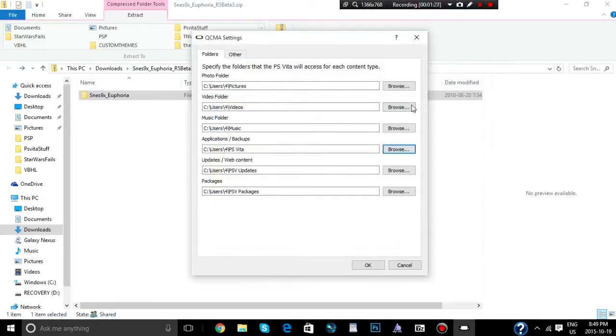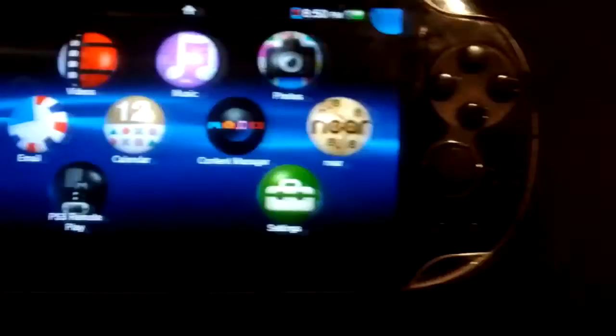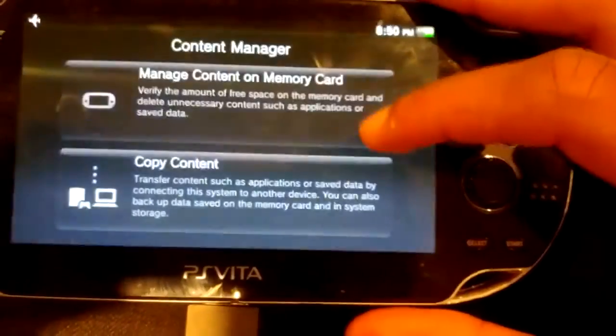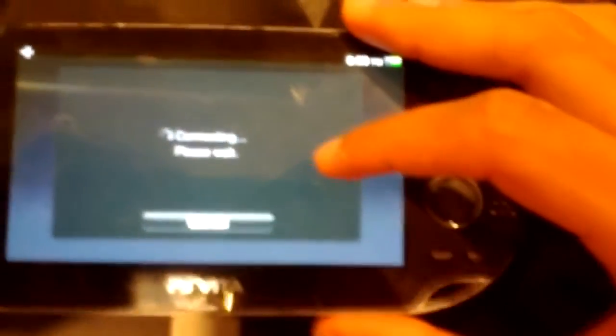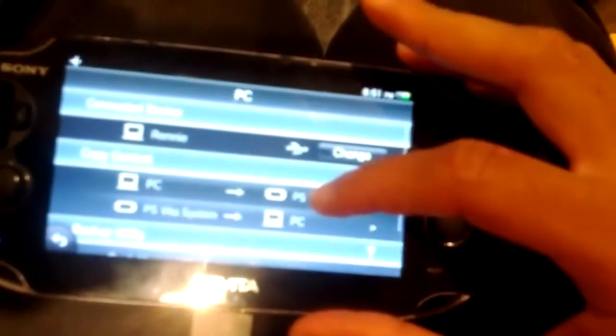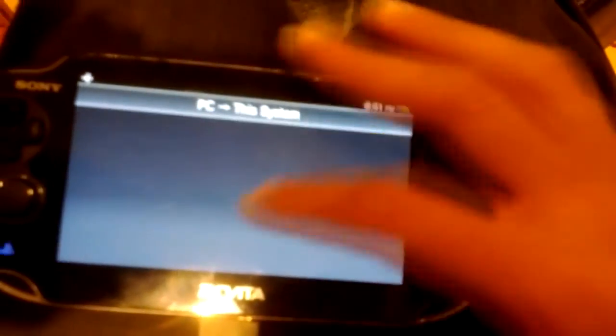Alright, now we're going to move on to our Vita. You're going to connect your Vita to your computer, then go into your content manager and transfer over the TNV11 save file. I'm probably going to skip to the part where I've already copied over the save file.